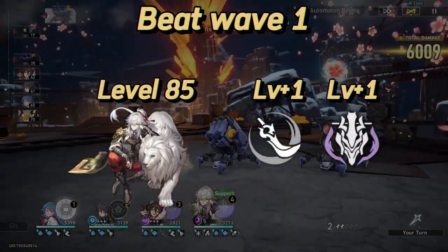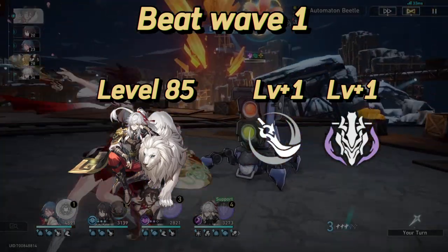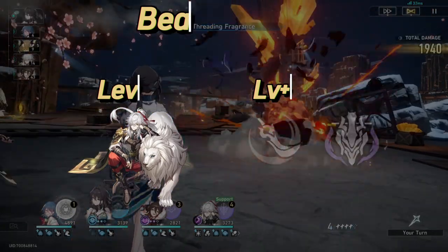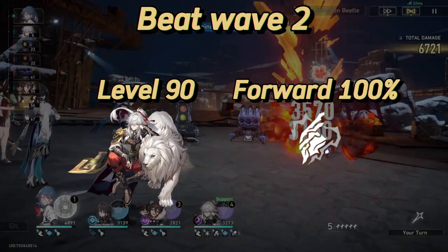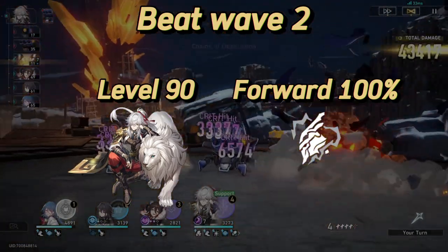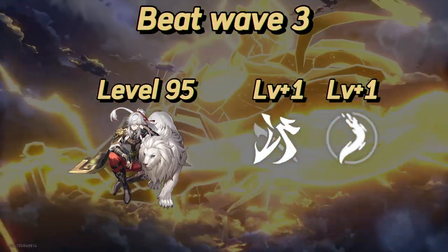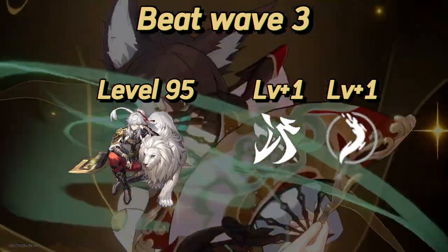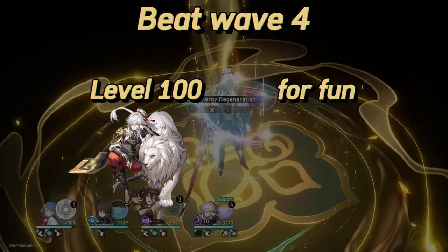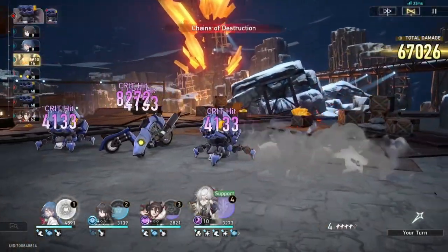If you beat Wave 1, you will be able to level him up to 85 and unlock an additional trace which will increase the level of his ultimate and basic by 1. Beat Wave 2 and you will be able to ascend him to level 90 and unlock a trace which will advance Lightning Lord by 100% as soon as it reaches 10 stacks. Beat Wave 3 and you will be able to ascend him to level 95 and unlock a trace which increases his skill and talent level by 1. Beat Wave 4 and you will be able to ascend him to level 100 — just to flex.